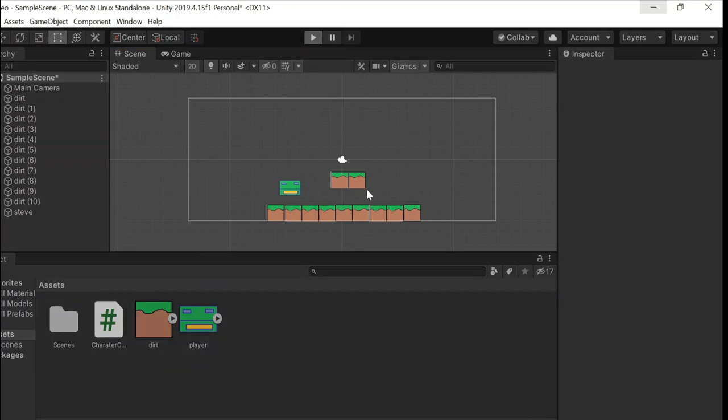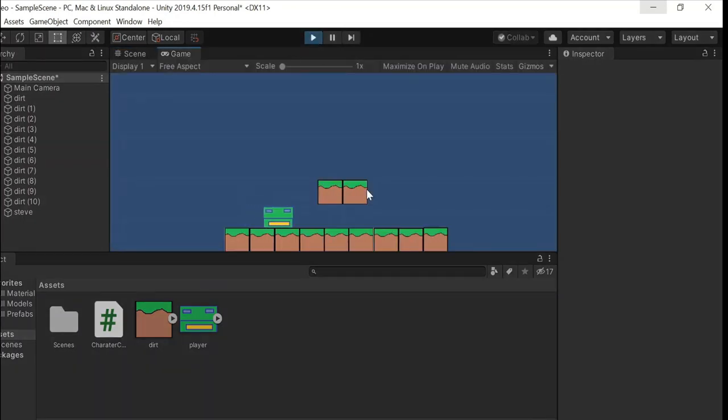Let's go ahead and play this. I can still move, I can jump, but can I jump again? I'm spamming the spacebar but no — I can only jump once. The reason Steve is rotating all over the place is because I didn't stop him from rotating in the XY direction. I could stop that but I kinda like this.